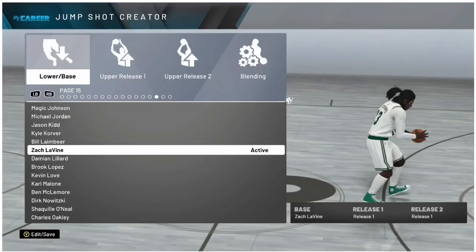Coming in at number two, we have Zach LaVine. Now Zach LaVine is a jump shot that I have not tested or tried myself, but I know personally over 50 people that use Zach LaVine and tell me that it is the best jump shot in the game. I can't test it right now, so I'm going by what they say — which is that Zach LaVine is, in their opinion, the best jump shot in the game. Number one, it's super fast.